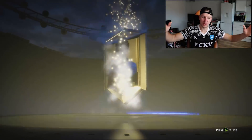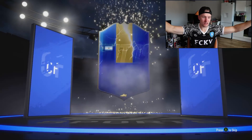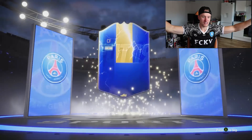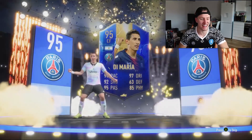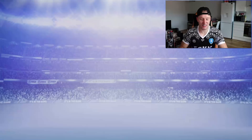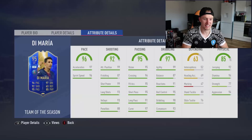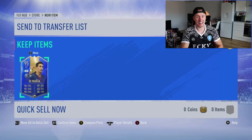Another walkout. Is it a blue? It is. Di Maria. 95 Di Maria! What a pull that is — hands down the best card we've pulled so far. If he had a better weak foot — unfortunately it's only two stars — but the rest of his stats are ridiculous. Still an end-game card as well. Lovely, lovely.